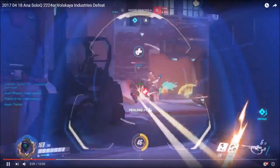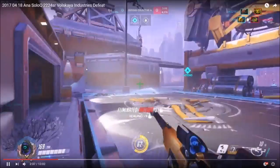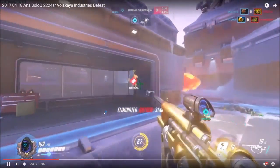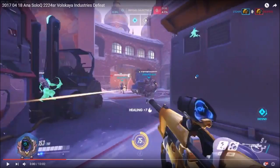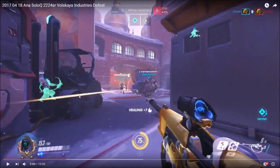Now D.Va's very out of position, kind of 1v6-ing, not paying attention to her backline. She goes in anyways when she's really low. You have two choices: go and try to save her, or just let her die because you don't want to die yourself. Since your team picked up two kills, going aggressive there was probably the right call. Now I would go back up to the high ground - you have a couple picks, so if you see a window, just go back up. High ground is so important on this map.